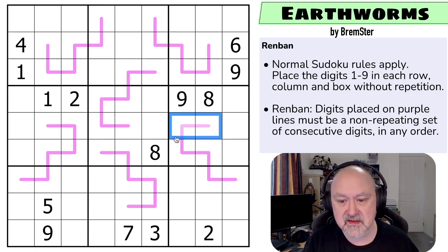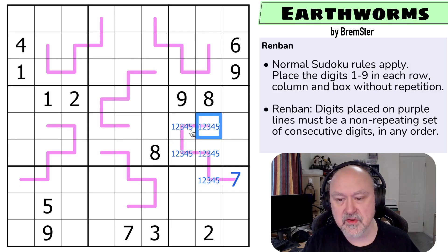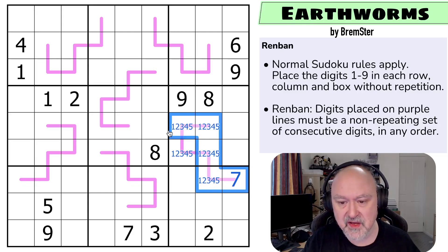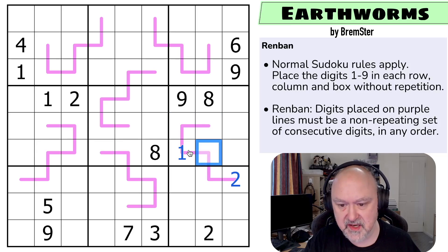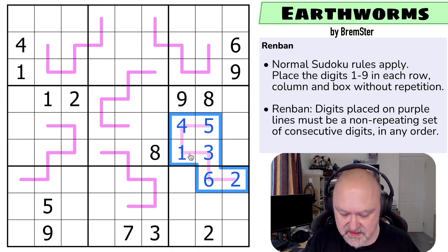For example, this is a six-cell line. We could put digits one through six on it, or two through seven, but we couldn't use both because you cannot repeat digits on the line. And we couldn't put, say, one, two, three, four, five, and seven — because there's a gap. If you take the numbers off and sort them, they must be a run of consecutive digits, but they can go in any order. So you could put one, two, three, four, five, six in any arrangement — that is a valid consecutive set without repeats. That's the rules of Renban.